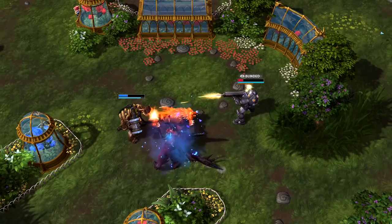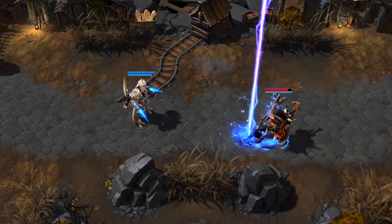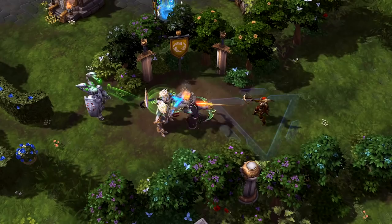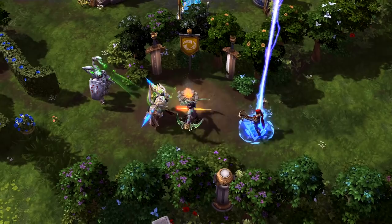Artanis' second heroic calls down a Purifier Beam. As commander of the Spear of Adun, Artanis can order this massive laser to chase an enemy hero for a short time, causing high damage to whomever and whatever it touches. Purifier Beam also can be called down anywhere on the battlefield.